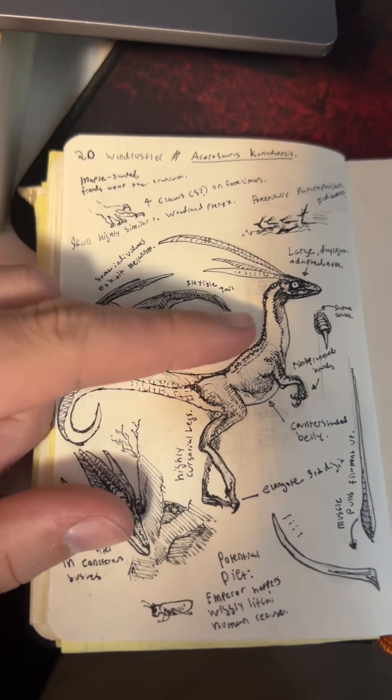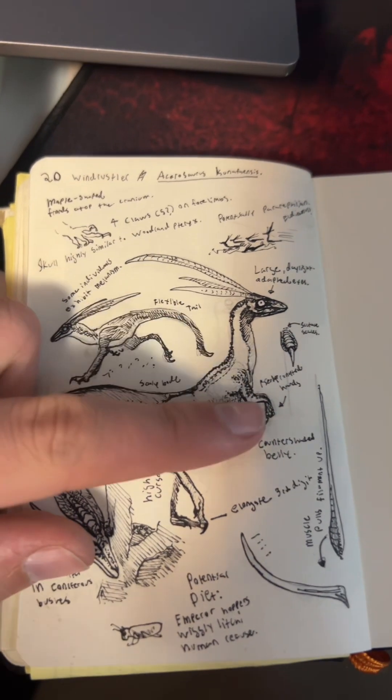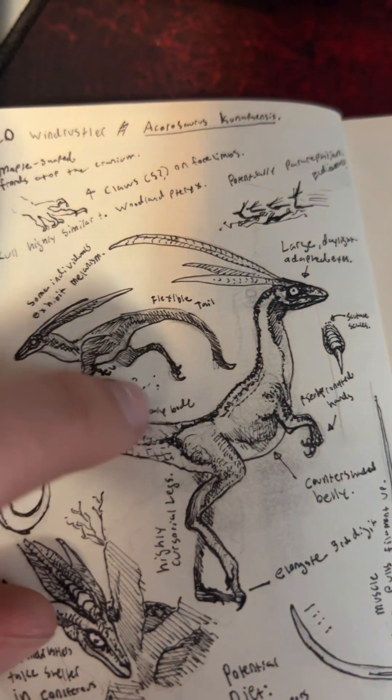However, between this kind of bizarre rearing-up posture that they do when they're just standing around, the pronated wrists — which means the hands are facing downward instead of inward like in a dinosaur — and the tail waving around when they run, I think it's actually relatively unlikely that these guys are dinosaurs, and if they are, they must be incredibly derived. They also lack feathers, which are one of the main traits we use to identify theropods.